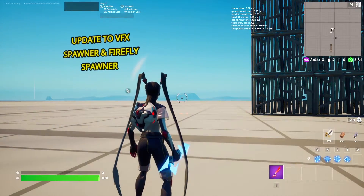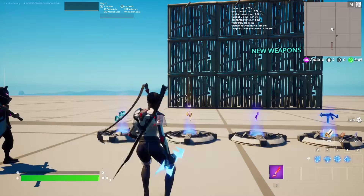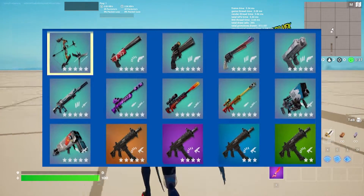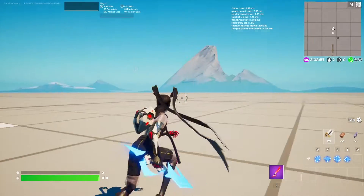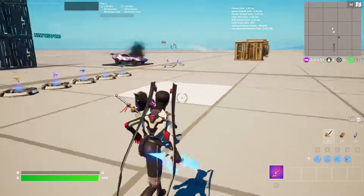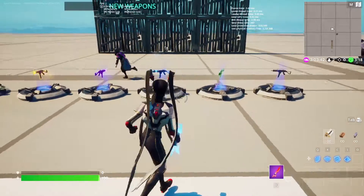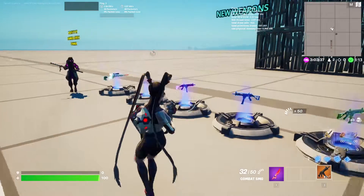Because we started the game we can't show the new VFX spawner yet, so we'll show that afterwards. As you can see, we got brand new weapons added — we got the exotic Dragon's Breath Sniper. There were more exotic weapons in Creative but unfortunately Epic Games had to blacklist them. We also have the Combat SMG, which is a pretty good weapon, and we have all rarities available.